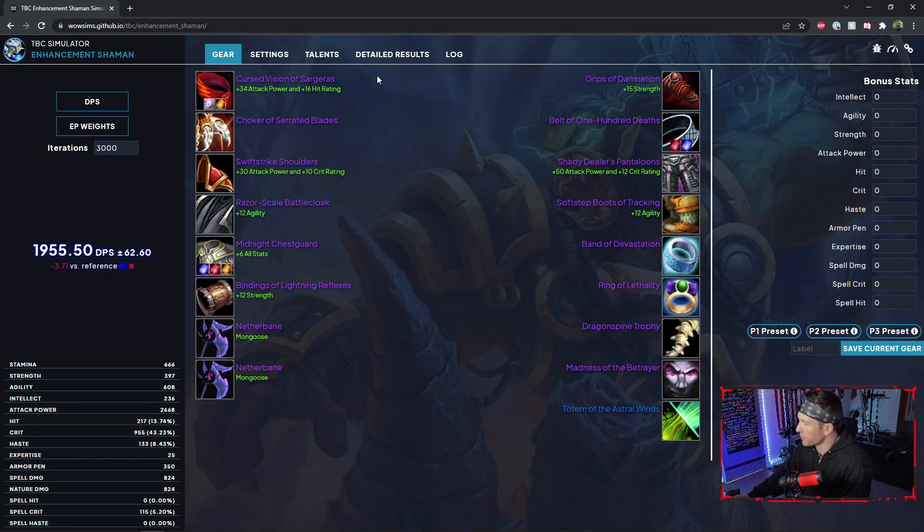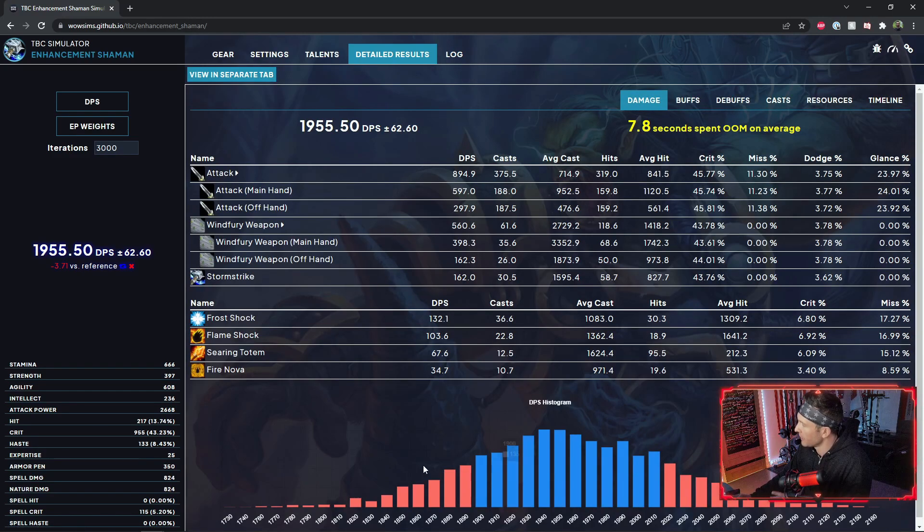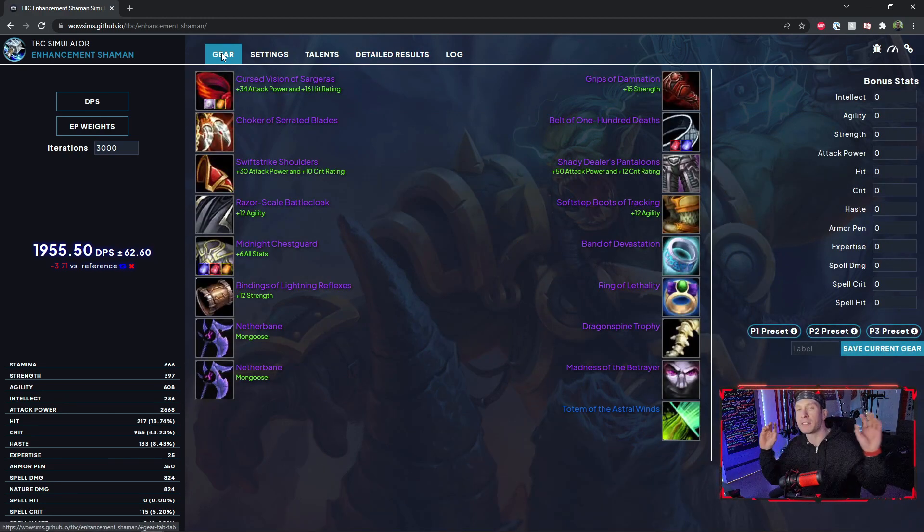This thing is pretty self-explanatory. You can put in your talents, your specific raid composition, and it gives you detailed results telling you exactly what your DPS was like on a histogram. It is fantastic — chef's kiss.